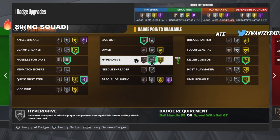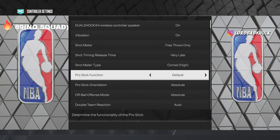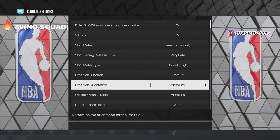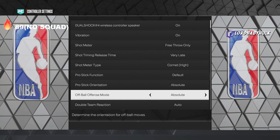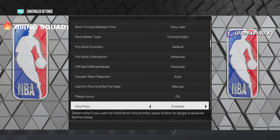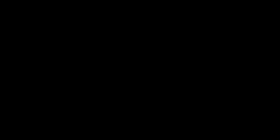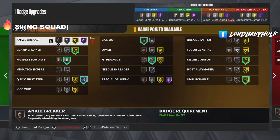Here are my settings. I see a lot of y'all have trigger effect on — please take that off in the PlayStation controller settings. Figure out how to turn it off. I play with randoms so much and I hear it on little kids and grown men. Take it off, you are ruining your gaming experience.